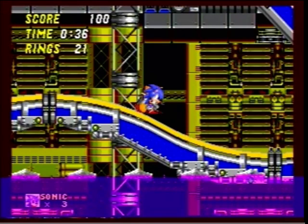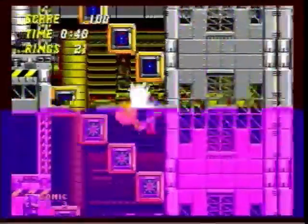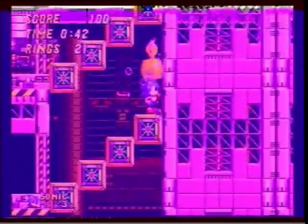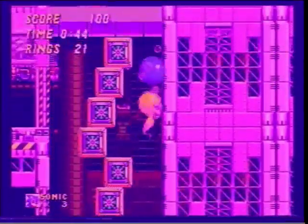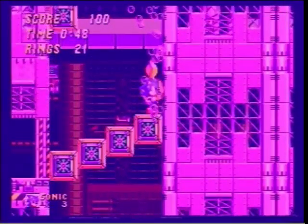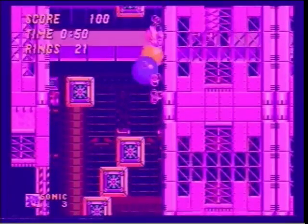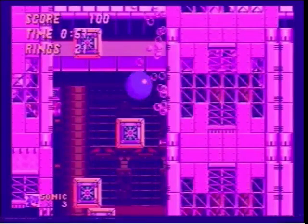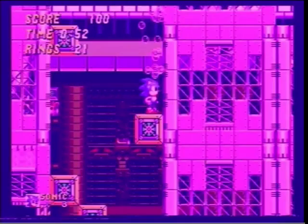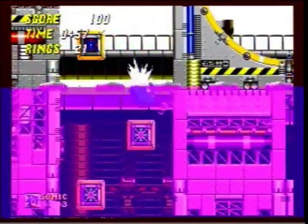So the first thing we're going to do is look at Chemical Plant 2. If you've played this before, you may remember this section where you have to climb up through all of this. Most people get a bit scared here and they panic and they end up drowning. It turns out that the easiest thing to do is just stick to the right-hand side, because all of the platforms rotate in the same way, and when you get up to these single ones, they rotate in pairs. Also, as you can see, Tails lags the game like crazy.